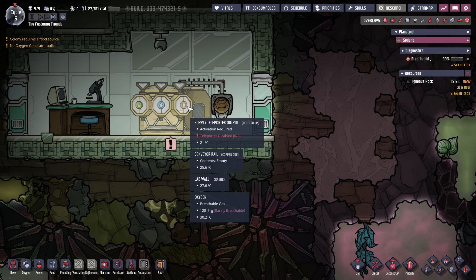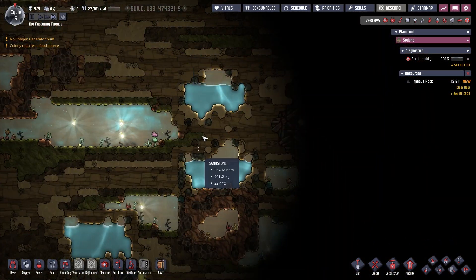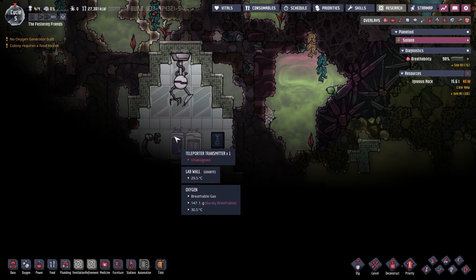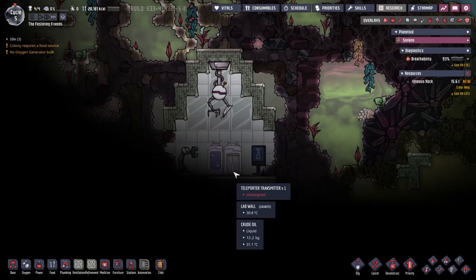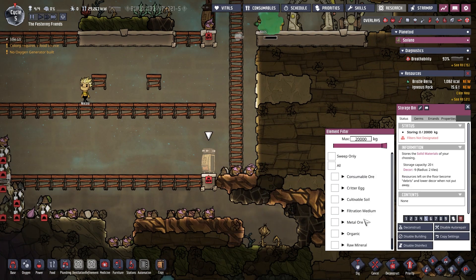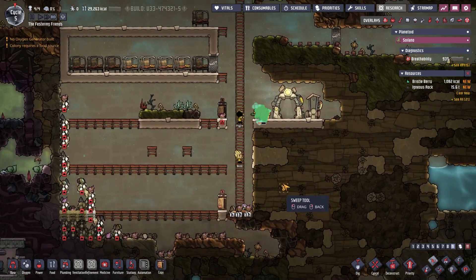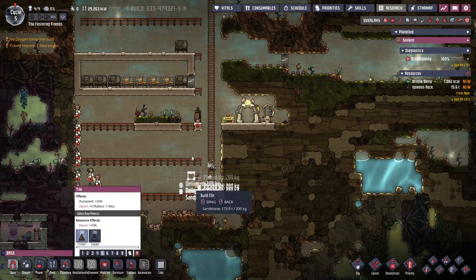Ah, this is where - look at that gas - it's just starting to build up. Somewhere over there is the natural gas geyser and somewhere up here is the cold biome. This is all fairly cold - a weird twist of cold and hot mixed through there, it's odd. There's one of our fancy buildings - the supply tram teleporter output. This comes back to us from the second asteroid. We can teleport to it - you send them in there and they teleport to a specific asteroid, there and back.